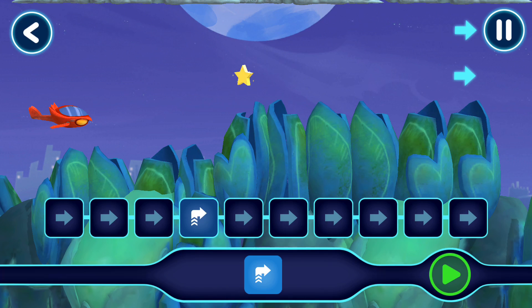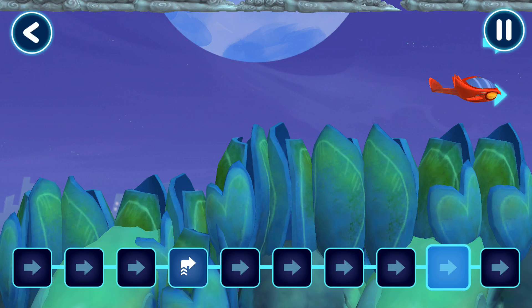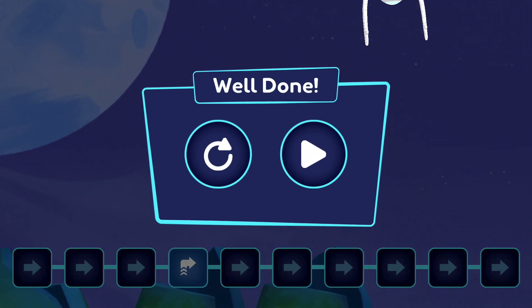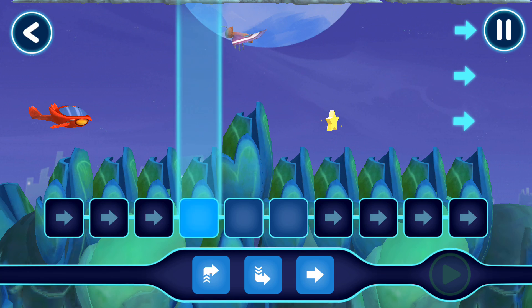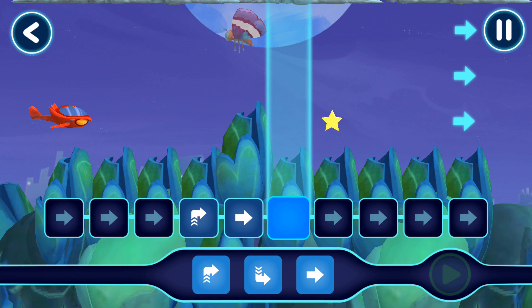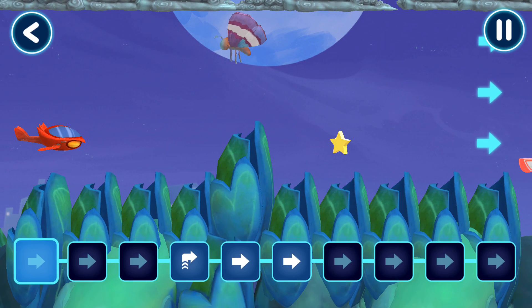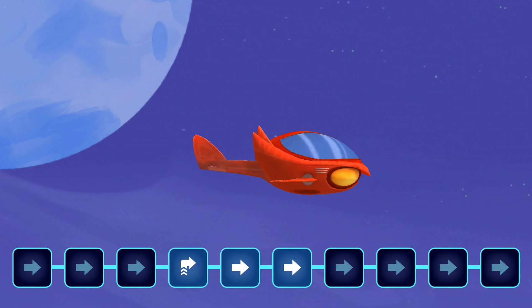See if you can guide the Owl Glider. Now let's see what happens when you tap the play button. Perfect placement! See if you can guide the Owl Glider. Great work! Now let's see what happens when you tap the play button. Well done!